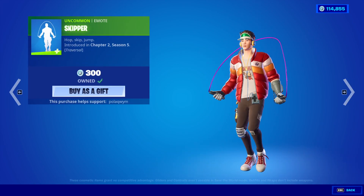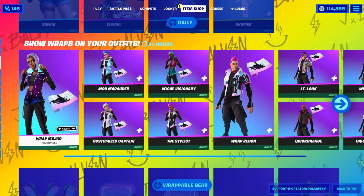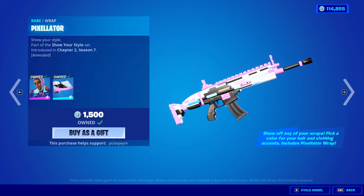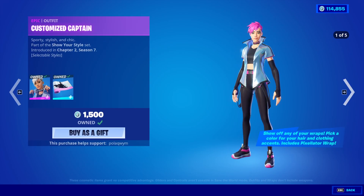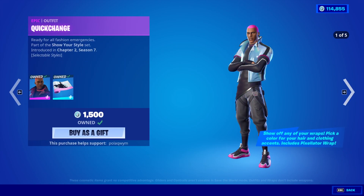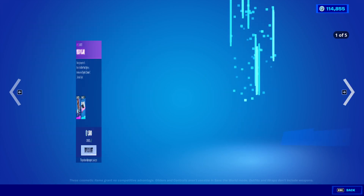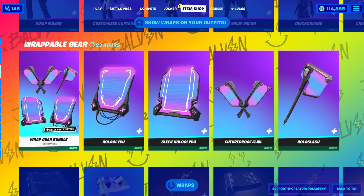The Skipper emote is also back. And look at that — the wrap set is all back for 1500 V-Bucks. You get a skin and the Pixelator wrap. So we have the Wrap Major, the Mod Marauder, the Customized Captain, the Vogue Visionary, the Stylist, the Wrap Recon, the Lieutenant Look, the Quick Change, the Wrap Trapper, and the Chic Commodity Moderator. I was using the Mod Marauder in the tournament — great skin.